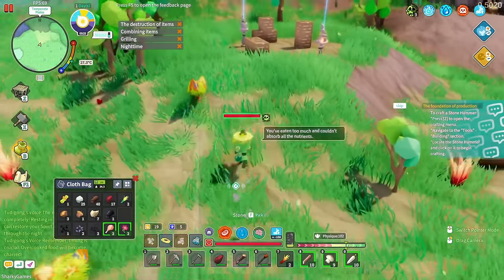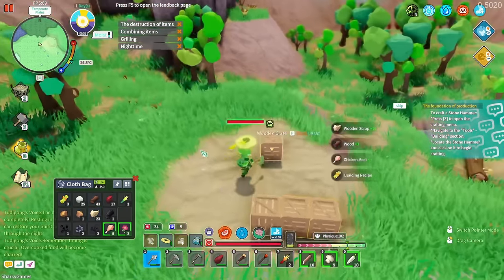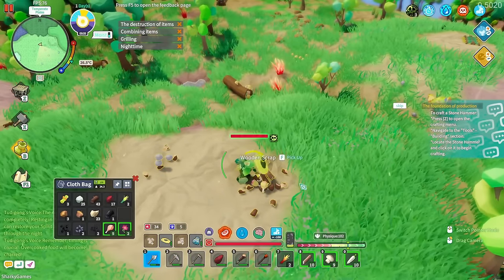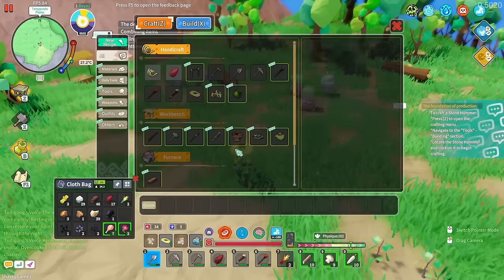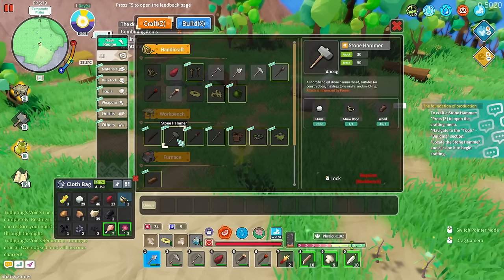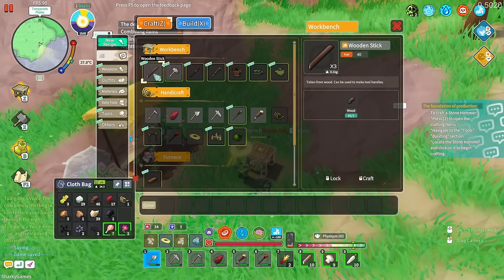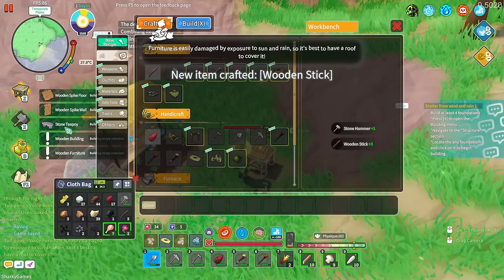Let's break these crates and see what we get — loads more chicken meat. We got building recipes including a stone hammer, which we need for building. Let's craft that using the workbench. Opening the workbench gives access to lots of new stuff — we can make sticks and a stone hammer. Now that we've crafted sticks we've unlocked even more things, including a furnace recipe — we need some clay for that.